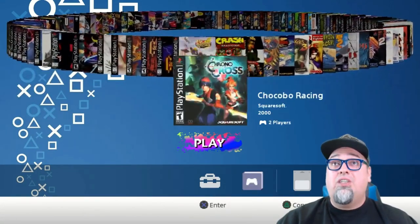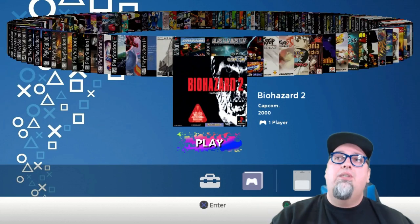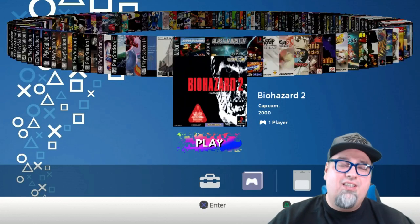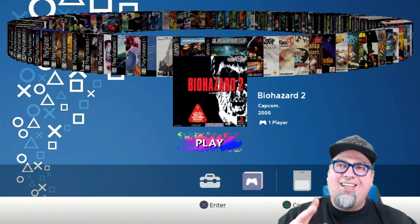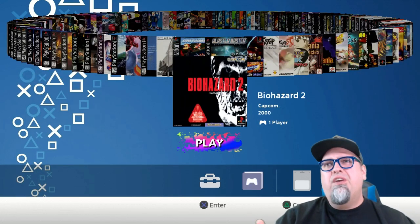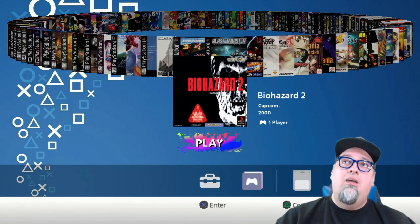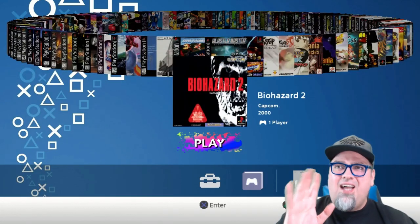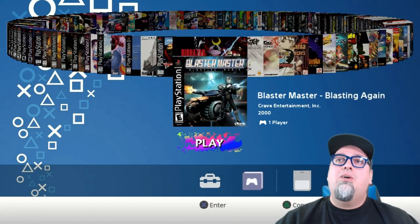Here we go scrolling through the game list — there's a lot of cool things on this specific build. This is the other issue I've had and brought up to the guy who put this build together: Biohazard 2 — I was like, why is there a Japanese game on here? Why wouldn't you just put Resident Evil 2? But it actually is Resident Evil 2; for some reason AutoBleem is recognizing it as Biohazard 2 and putting that artwork and name. I tried fixing it, I couldn't figure it out. I know there are still improvements being made to AutoBleem.